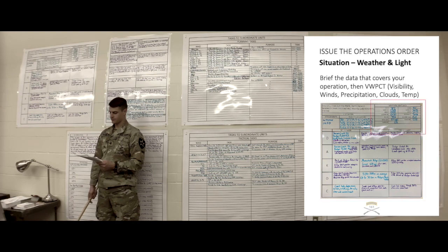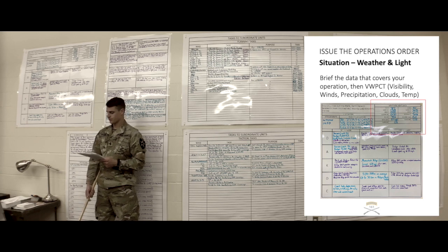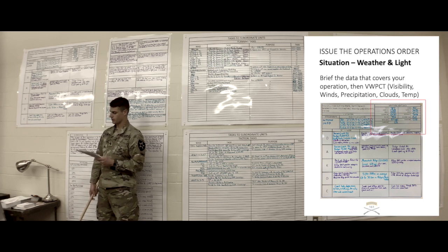Weather and light data: temperature will be a high of 78 degrees, low of 53 degrees. Sunrise will be at 0508, sunset at 2056. BMNT will be at 0429, EENT at 2135. Moonrise will be at 0520, moonset at 2054. Illumination will be at 75%, moon phase at full. Wind speed will be 3-5 miles an hour from south-southeast. Precipitation will be 0%.